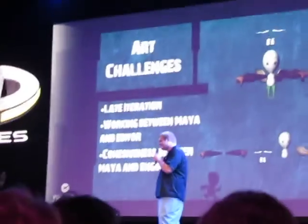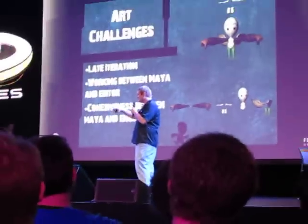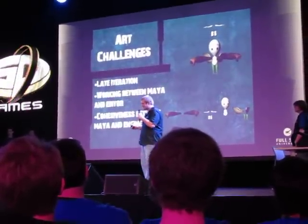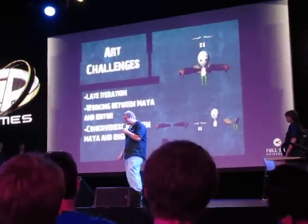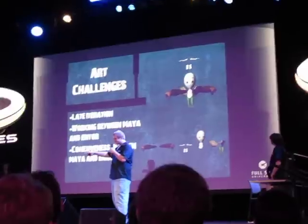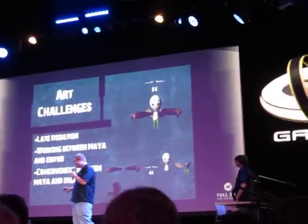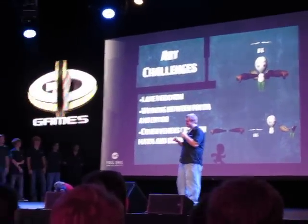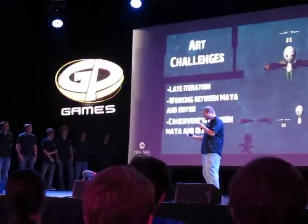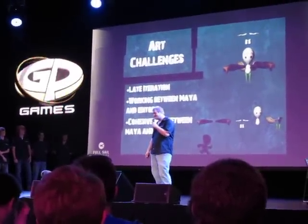Some of the art challenges we ran into early in production started with: how do we get Blank's abilities across? How does the player actually ape-swing, or manifest wings and fly away? We took all those separate rigs and meshes and basically weapon-swapped them — like Mr. Potato Head, ripping off his arms and putting new ones back on. We also had a late iteration on the character — the old Blank versus the new Blank. And since our editor and engine use the same renderer, we're able to tell right away whether art assets would look good or bad. To talk more about the cohesiveness between Maya and the engine, here's Nate Price.